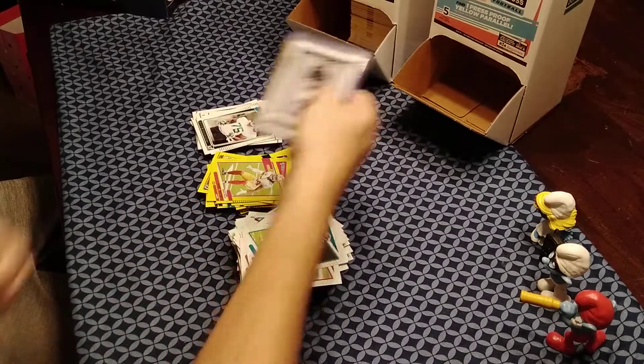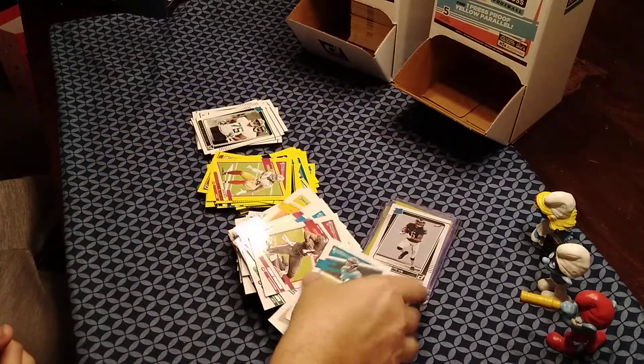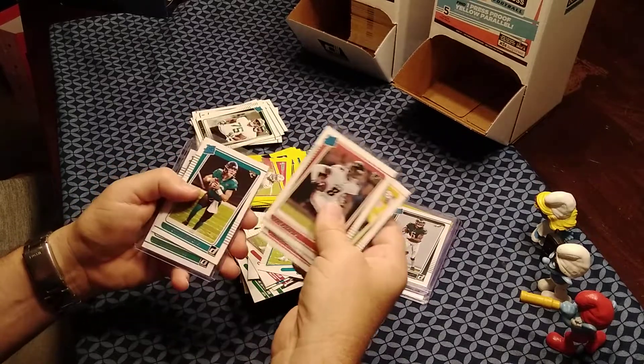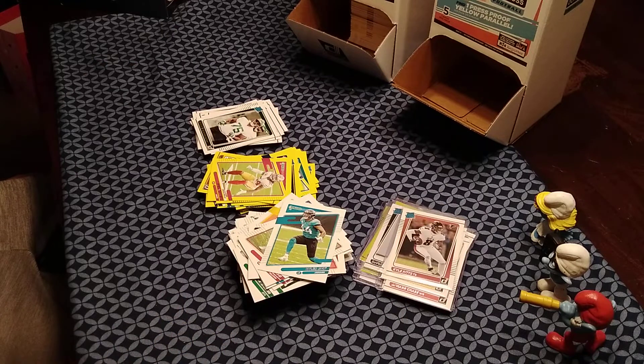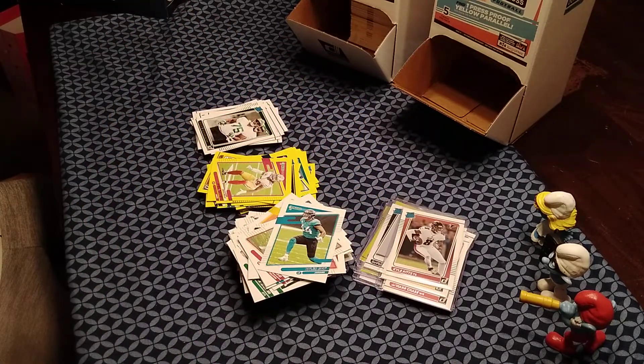Recap: First box hits were Devontae Smith, Elijah Mitchell yellow, Trey Lance yellow, Zach Wilson, and Micah Parsons. Second box hits: Kyle Pitts base, Najee Harris base, Jamar Chase, Trevor Lawrence, and Jalen Waddle. The Gravity Feed Box is great value — a dollar a pack, 48 in a box, about $50 total. Good for building a set with tons of base cards, press proofs, and rookies. Hit that like button, subscribe, and appreciate y'all!